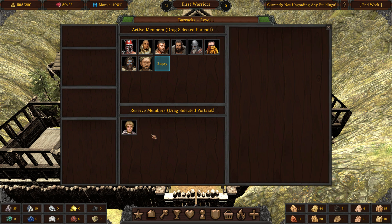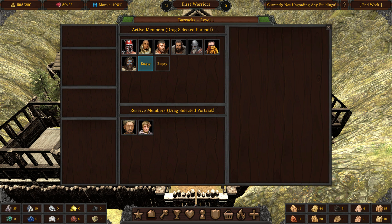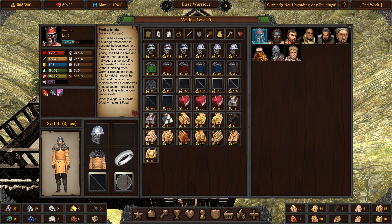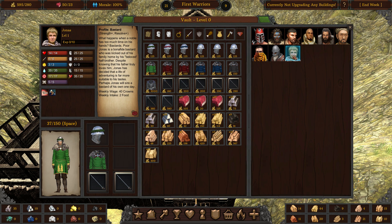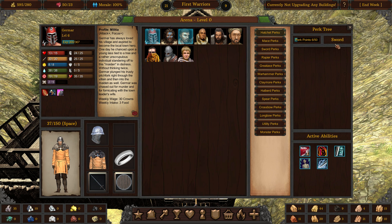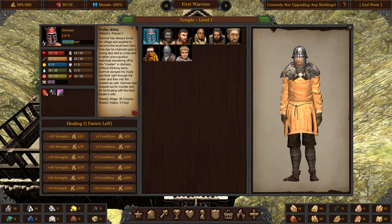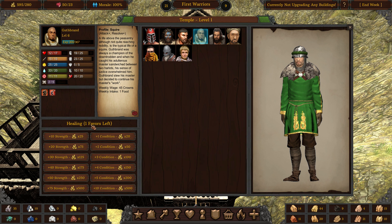Then you have the barracks — you can put warriors in reserve. This is your maximum party size and you can increase it by upgrading the barracks, so if you don't want to take everyone on a mission, leave them here. The vault is where you see all the items, all the food and building materials — it's also where you equip them. The arena is not fully implemented yet, but it's useful to see the abilities of equipped weapons. The temple is very important because here you can heal strength, HP, and condition. You can heal a soldier a set number of times — for example, seven times — but once you use those heals, you have to upgrade the temple to heal more. It's about being efficient.